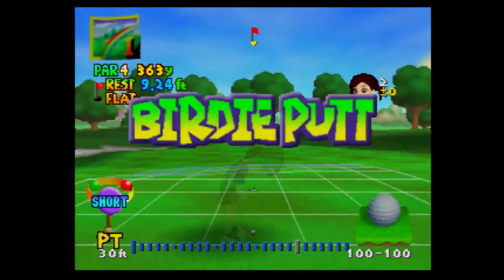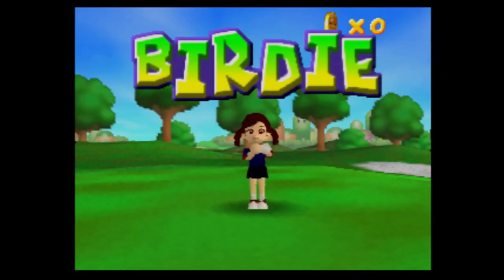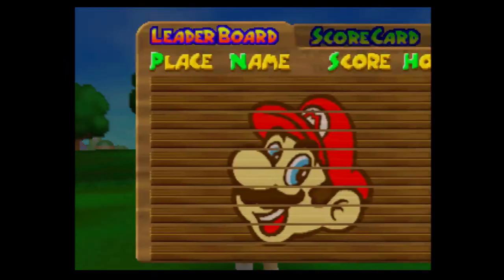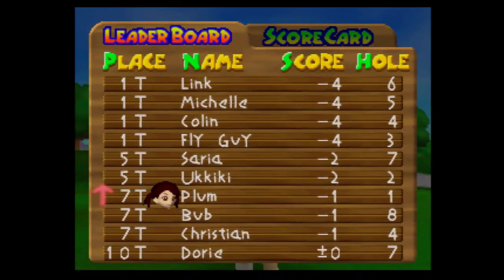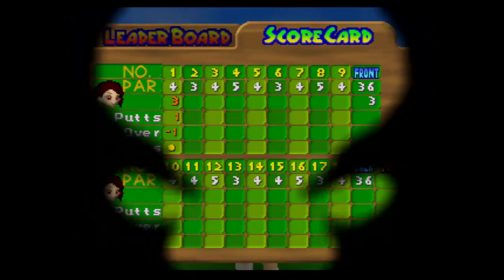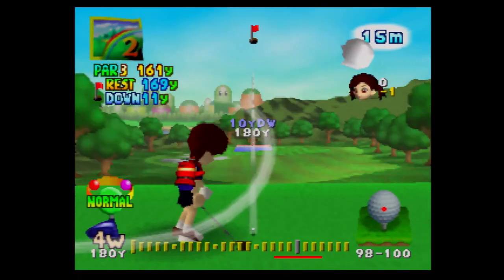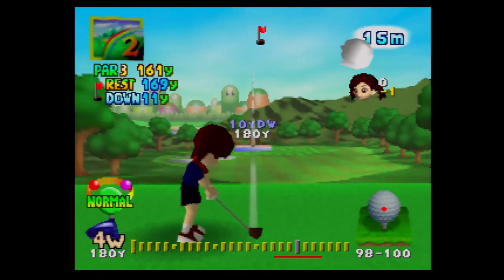You want to birdie as many holes as possible. When we birdie here, this is what is called a birdie badge — 100% completion requires getting all the birdie badges on all holes. We're definitely not going to get all of them in one go, but I'll utilize a trick to collect the remaining ones later. Hole two is a par three, 161 yards, with a lot of wind — 15 miles per hour northeast and it's going downhill.